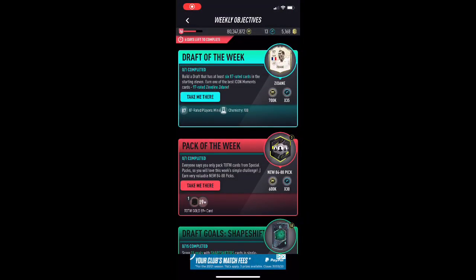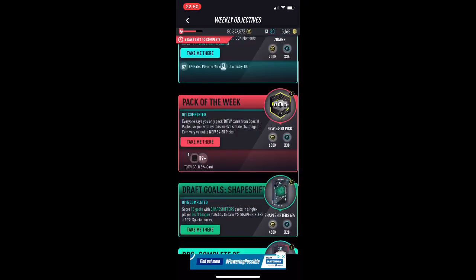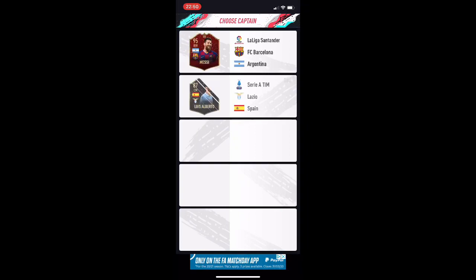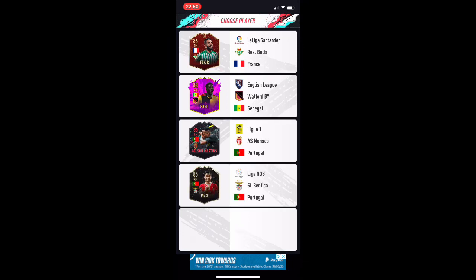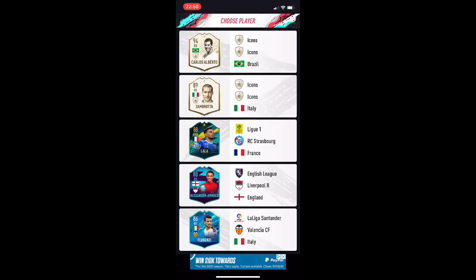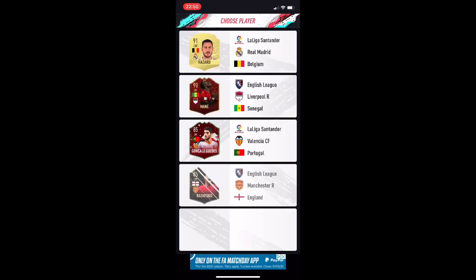Hey guys, welcome back to another Pacey Bits video of Draft of the Week. Today all you have to do is get 87-rated players and you need six of them minimum. I got confused at first — I thought you just needed 87 plus, but the matter of fact is you need exactly the rating 87, not 87 and above. That's why you guys got confused.